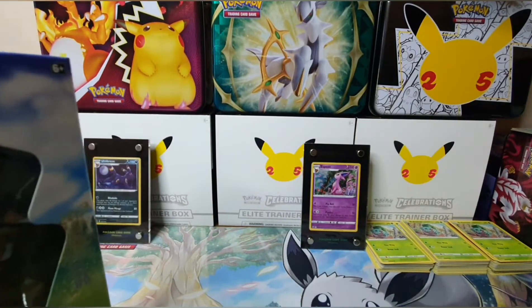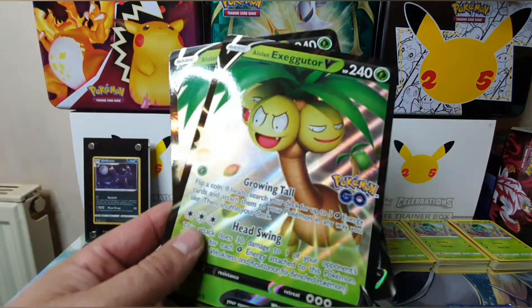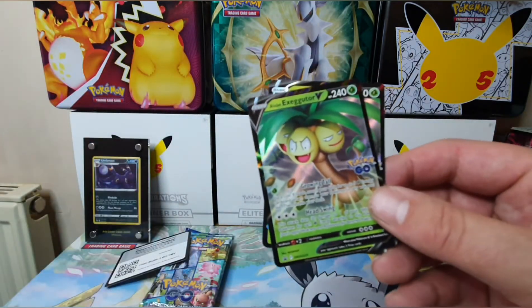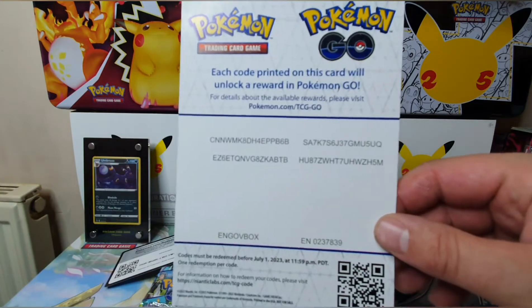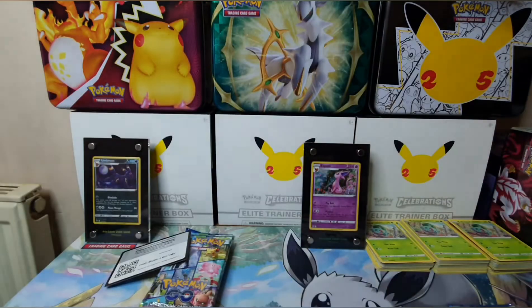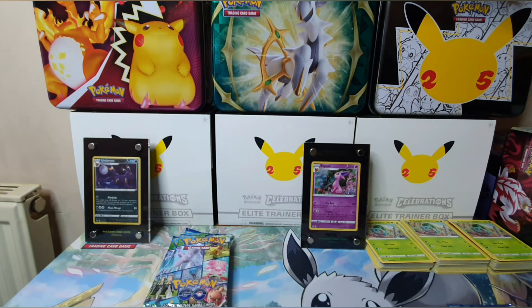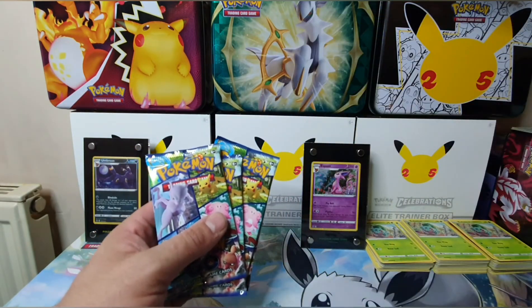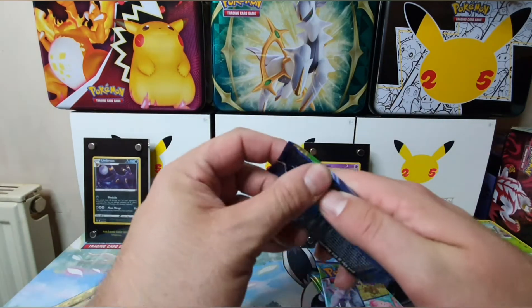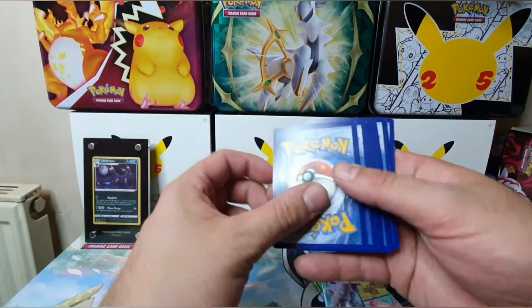That's box number one, box number two. For those of you that haven't caught my last video with these boxes: in each box you get the jumbo version of the Executive V and the normal size promo, and then in each box you get some codes for Pokémon GO and normal code cards. So onto one side there's the four packs from the first box and four packs from the second box. Comment below which one you think will have the best pulls. Personally I think it'll be box number two, although I'm not bothered — as long as one of them has some good pulls.